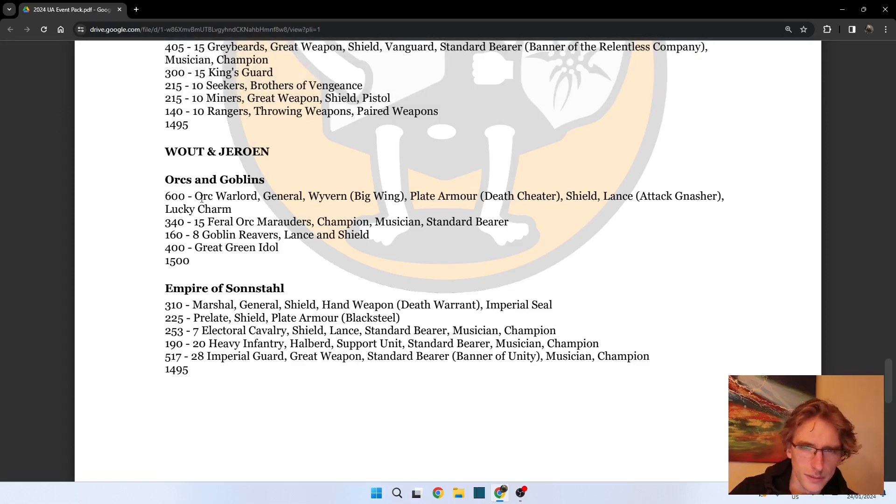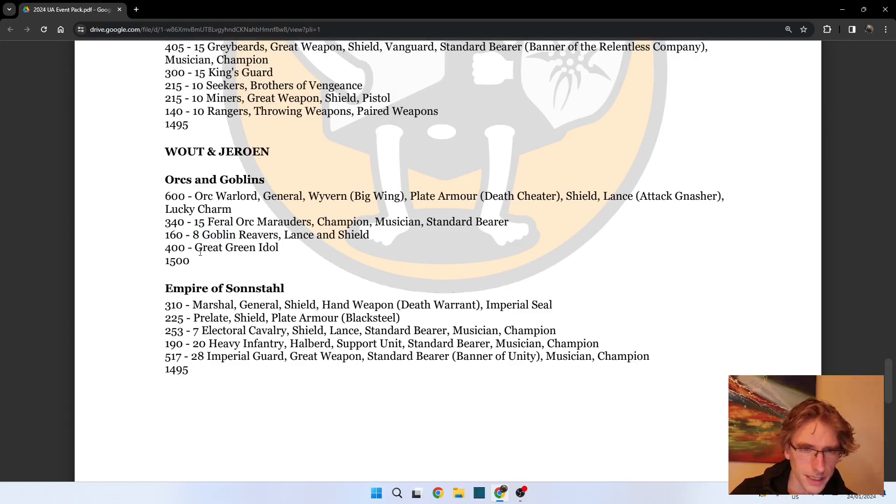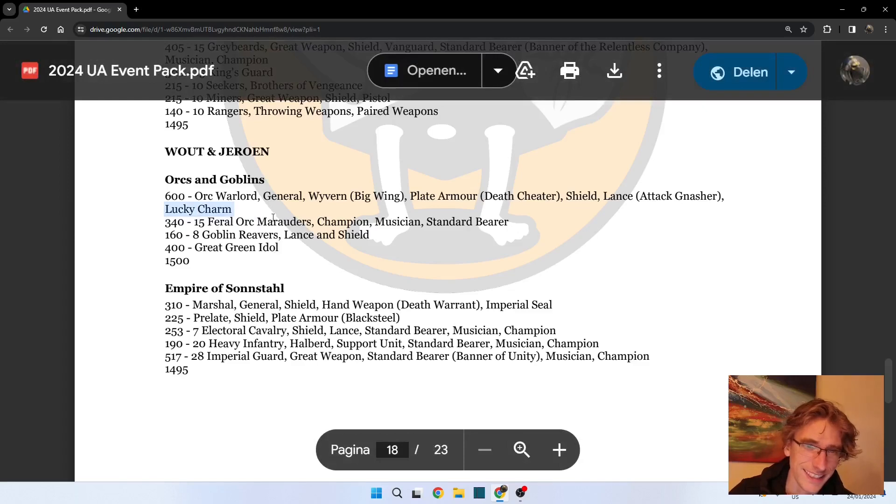The Orcs and Goblins have a Wyvern, which is quite cool at this point level. 15 Farlock Marauders - I would say that is even more scary. The only thing I find a little strange is that there are Goblin Reavers in the list and not another unit of Orcs to get into combat. I think the Great Green Idol also counts for the Blood Rivalry thing where you trigger the extra attacks.